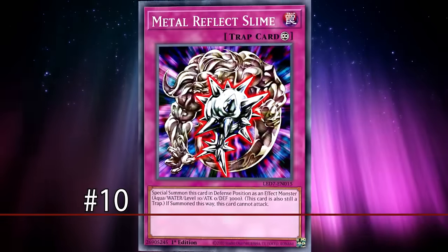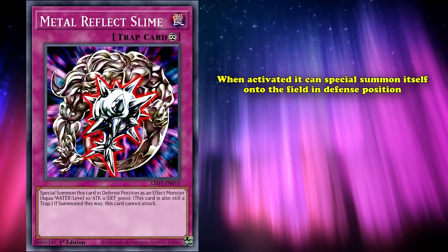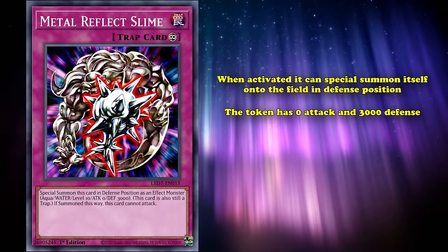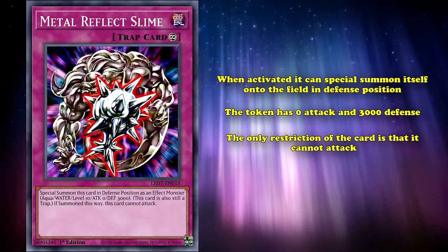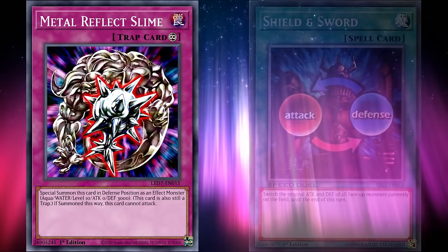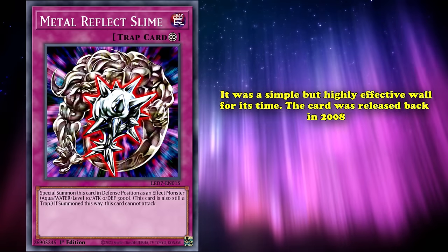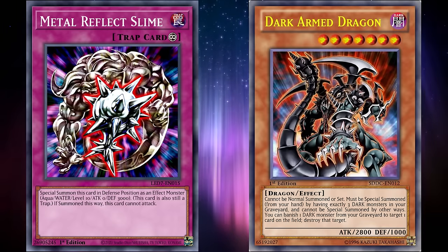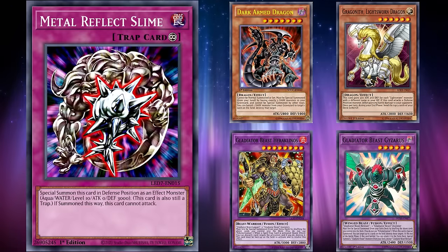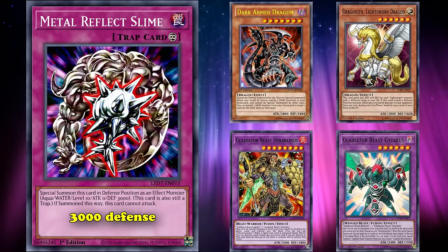Starting off our list at number 10, we have Metal Reflex Slime. This is a Continuous Trap card that, when activated, can special summon itself onto the field in defense position. This card has 0 attack points and 3000 defense. Unlike other Trap cards that turn into monsters, the only restriction is that it cannot attack, so no Sword and Shield gimmick plays. Metal Reflex Slime was a simple but highly effective wall for its time, released back in 2008 during the dominant era of Dark Armed Dragon. Boss monsters at the time — Dark Armed Dragon, the various Gladiator Beasts, and Lightsworn Dragon — could not beat over the 3000 defense threshold of Metal Reflex Slime.